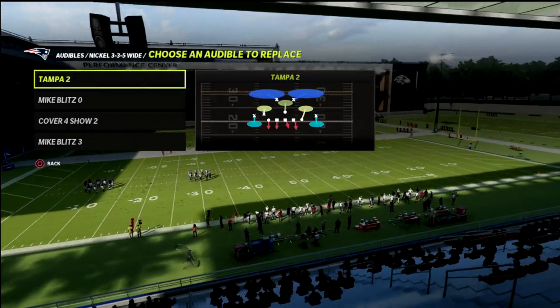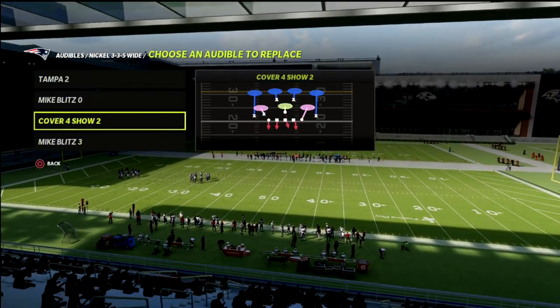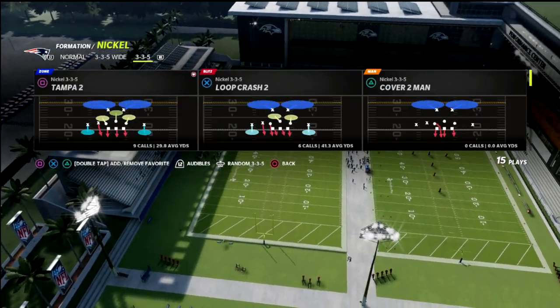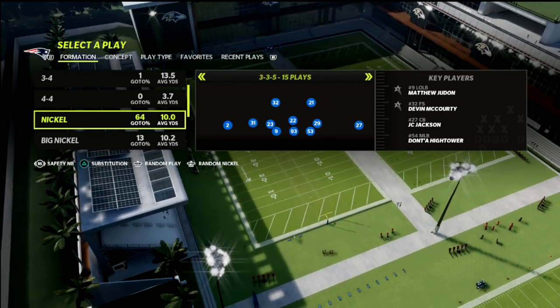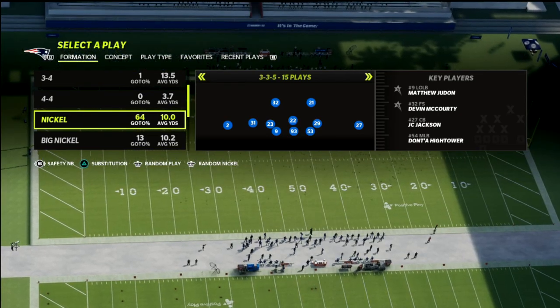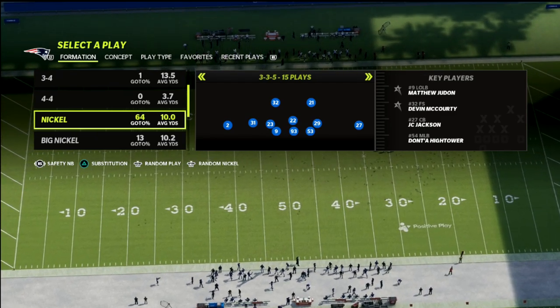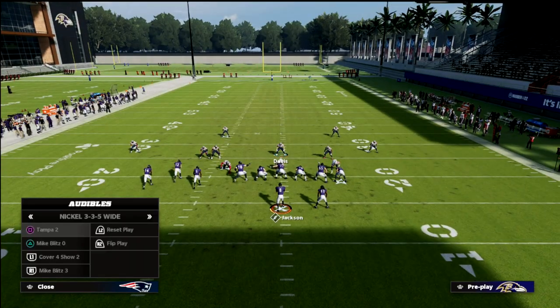We want to make sure we have the Mike Blitz 3, Tampa 2 — the standard 3-3-5 Wide audibles. Out of the 3-3-5 Normal we're going to come out in a safety nickelback package, which gives us access to a couple of additional adjustments that help protect against some of the bombs out of bunch tight end.